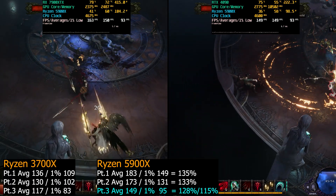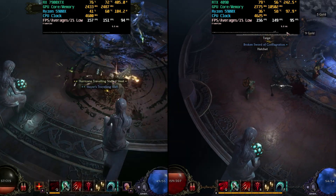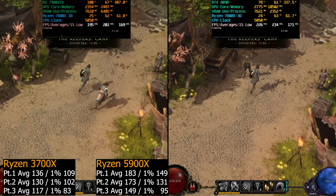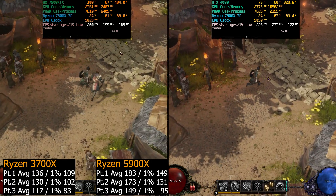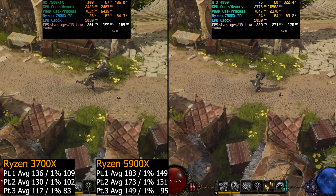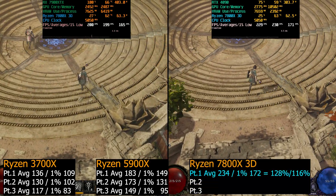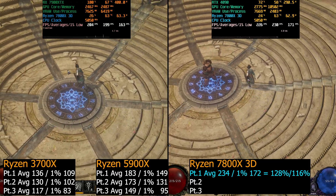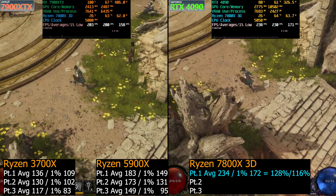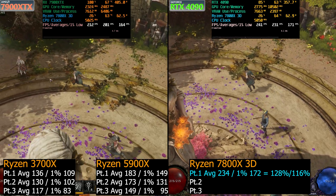Let's go ahead and check out the last CPU — the 7800X 3D, my fastest CPU I own. On part one, we have a rather smaller gap between the 7800X 3D and 5900X. We have 28% faster on the averages for the 7800X 3D over the 5900X, and only 16% faster on the 1% lows. Interesting.